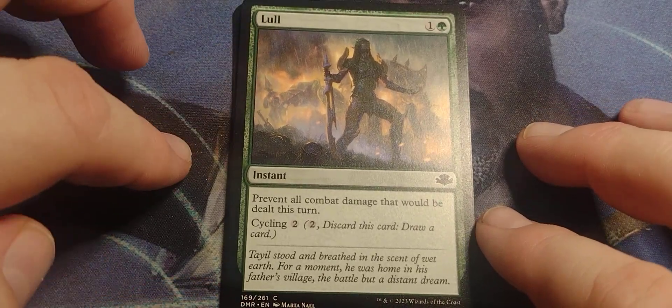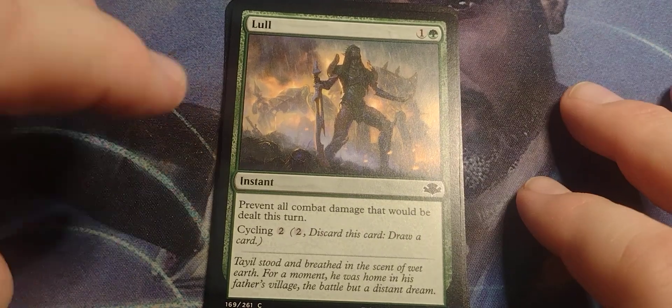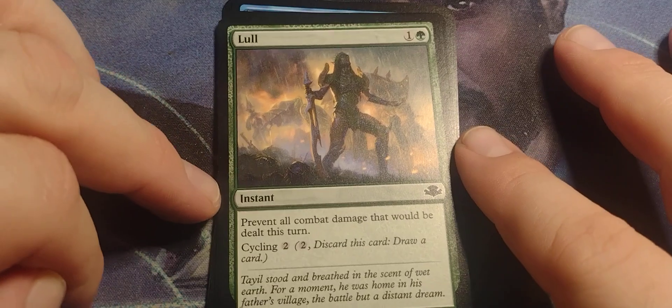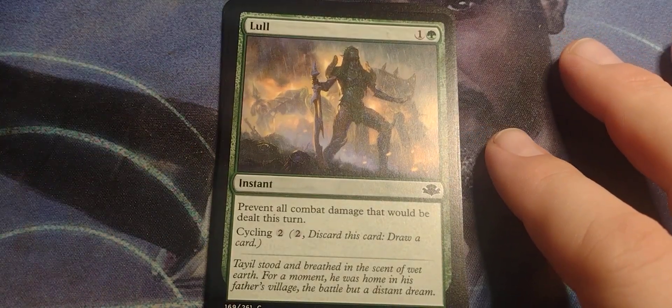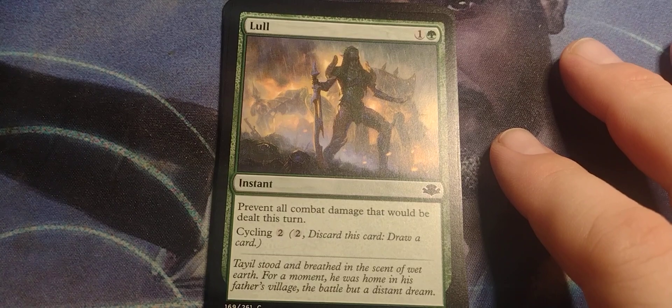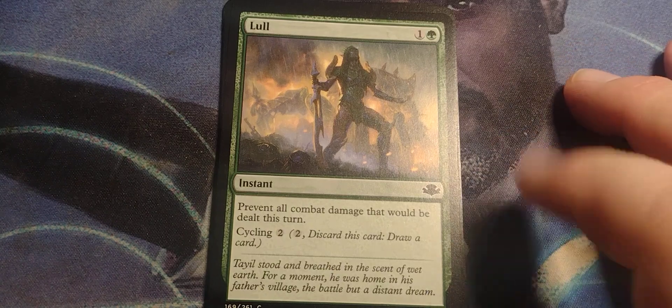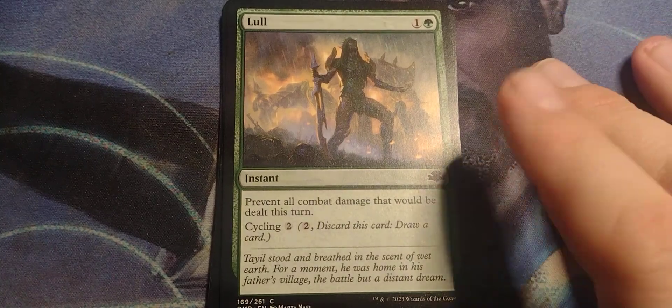I do like Lull. Like I said, because if you're losing, since it's an instant, pay two, and all of a sudden no one takes damage. All combat damage is prevented but they all stay tapped. Whatever happens, they're tapped, but no one dies. I'd probably sideboard it — it would go on a sideboard at the very least.